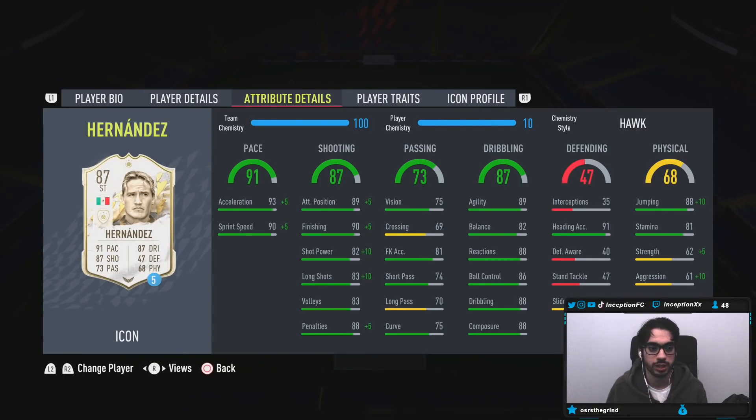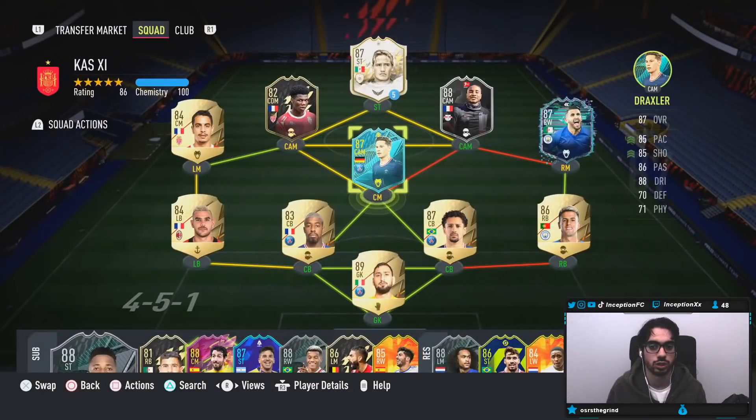Dribbling on the card we will be experimenting with in-game because of the average body type. 91 heading accuracy is cool, and on a Hawk he's also going to have 98 jumping, so if we get a crossing opportunity we could try, but it's not really a huge play style of mine. He's also going to have 71 aggression to work with the pace as well, which should be decent.